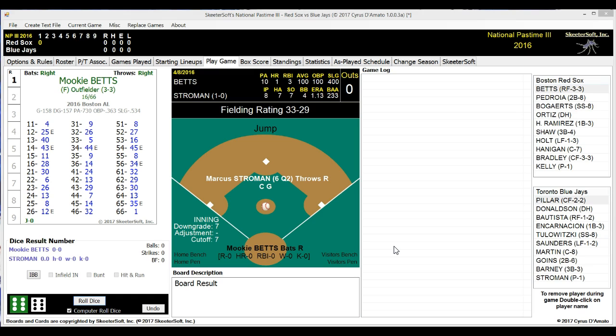For the Red Sox against Stroman: batting first, Mookie Betts in right field. Batting second, Dustin Pedroia at second base. Batting third, Xander Bogaerts at shortstop. Batting fourth, DH David Ortiz. Batting fifth, first baseman Hanley Ramirez. Batting sixth, third base Travis Shaw. Batting seventh, left fielder Brock Holt. Batting eighth and catching, Ryan Hannigan. Playing center field and batting ninth, Jackie Bradley Jr.